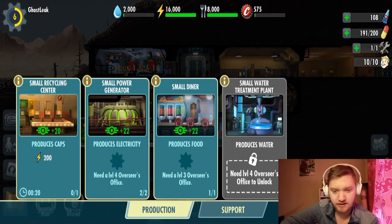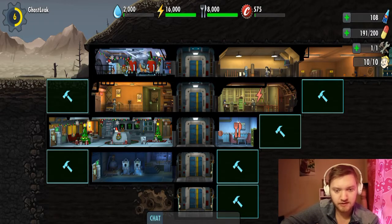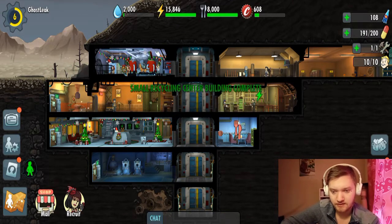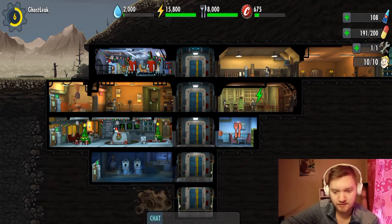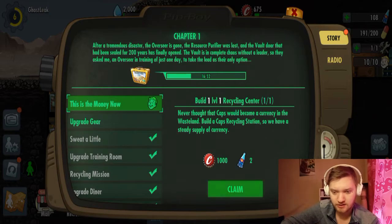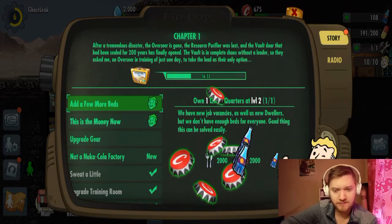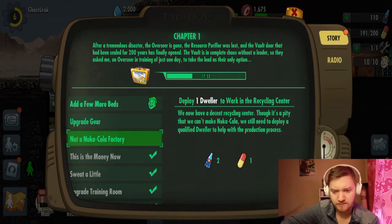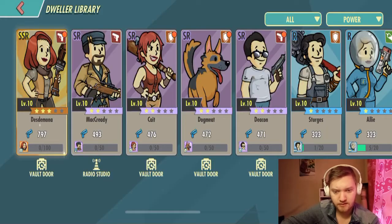We have to build a cap factory or something like that. Oh, it's only one slot. Let's build it there. Oh, there's a new dweller upstairs as well. Okay, we can claim that quest. Let's see what's new. Oh, and we already did the first one. We need to assign one dweller to the recycling center. Okay, we can do that.